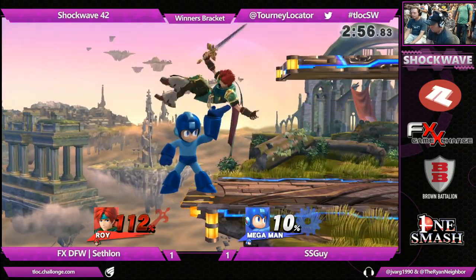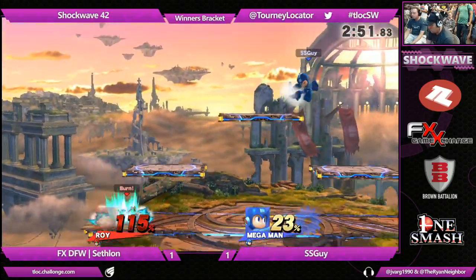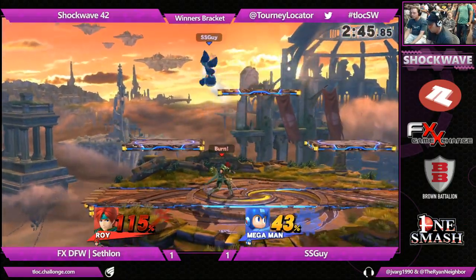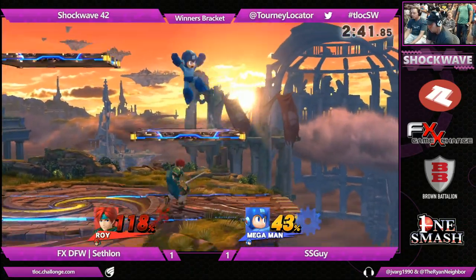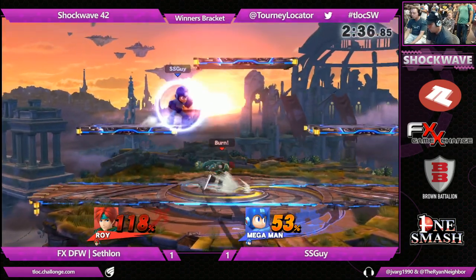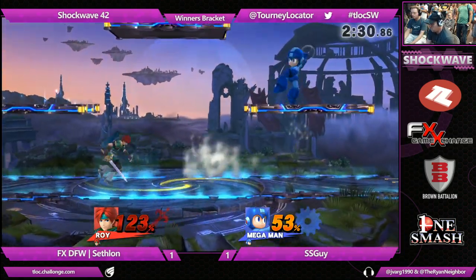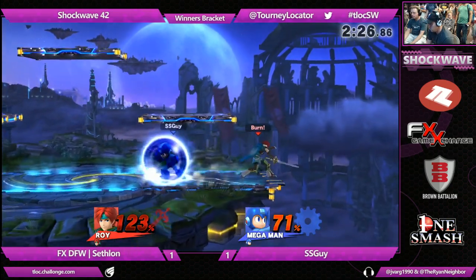Look at that shield whittling down. I thought that might have been a back throw, but I'm not sure if it would have killed at that percent — maybe 20 more, no rage. He's inching closer and closer to the percentage he needs. Cephalon on the brink of going to loser's bracket. But with all this rage and that 50% built up on Mega Man, Roy is a killing machine — he's the Terminator. Roy's rage is like Lucario almost. He benefits from it so much because his kill moves are so strong.